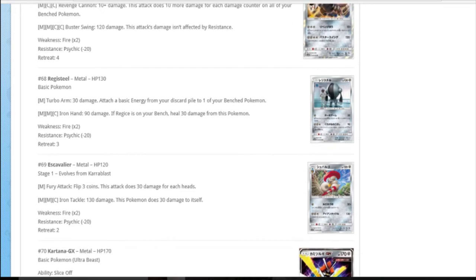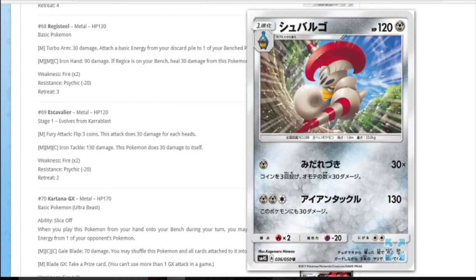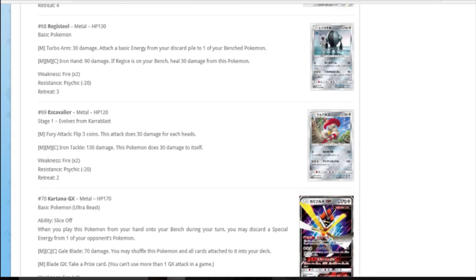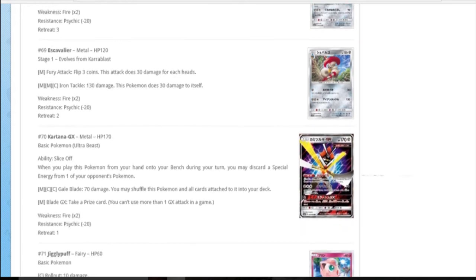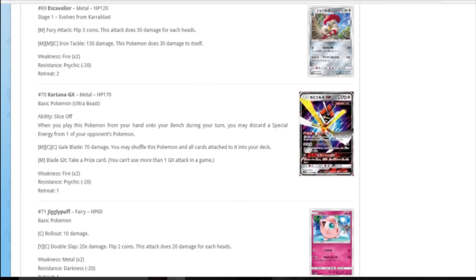Here's the quick-evolve metal thing: it's got a one energy metal attack - flip three coins, 30 damage for each heads. That's a letdown. Even if it did guaranteed 30 damage and then 30 for every heads that would at least be a little bit playable, but it's just flip three for 30. Iron Tackle: two metal colourless for 130, does 30 to itself on 120 HP. That's pretty poor - you evolve it quickly and then it's just disappointing. Even in pre-release it's not that great.